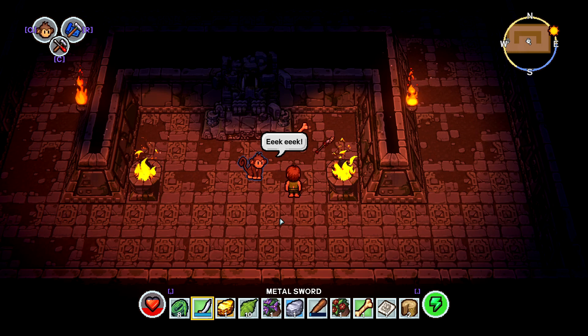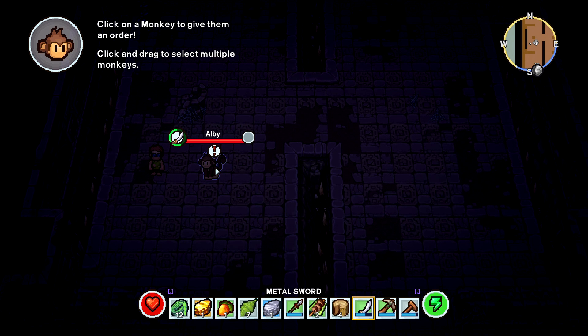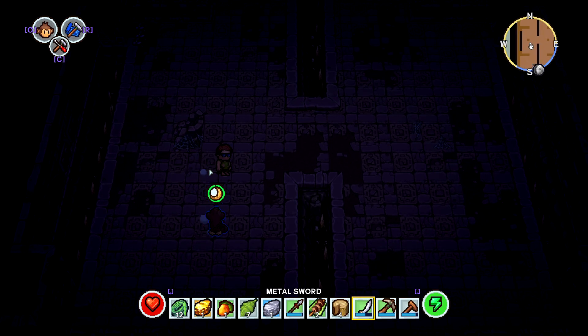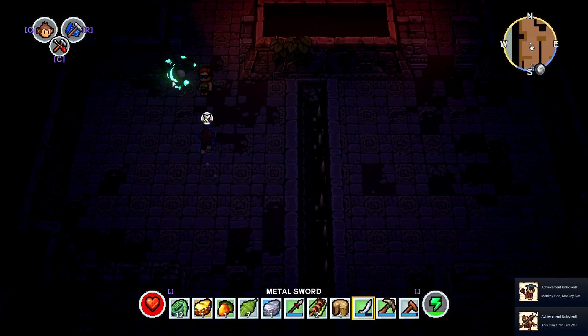I had most of my monkeys wielding swords to help in combat, though I did die a few times in the first hour and a half. To train monkeys, hold Q, hover over and click on a monkey, select 'Teach' in their menu, and then show them the actions you want them to perform. If you're teaching combat, don't forget to give them a weapon first, otherwise they'll be useless.